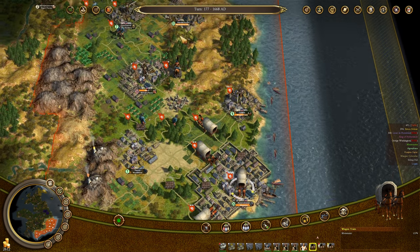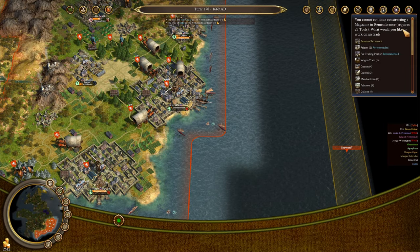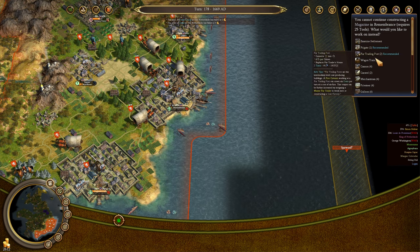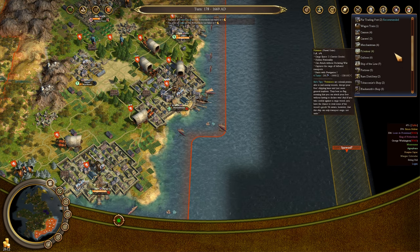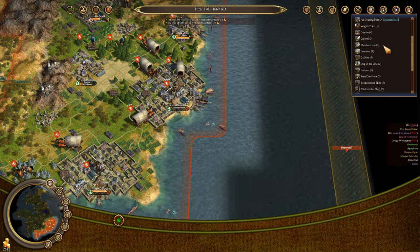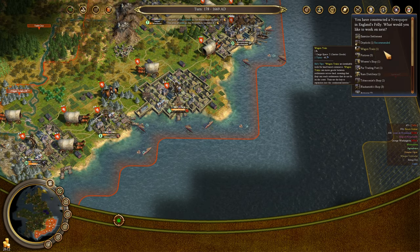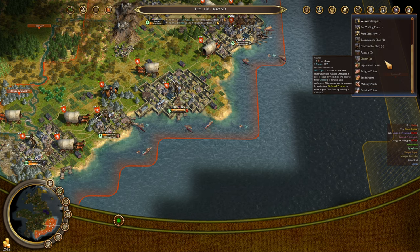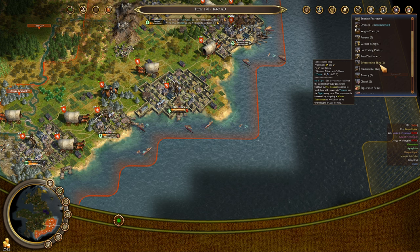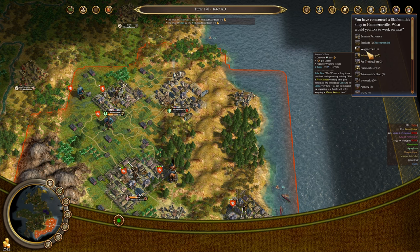We need some more shipping vessels to send goods back to Europe faster. The magazine in Remembrance will be done once I ship some tools in — I might consider buying more tools from Europe, they're super cheap. But what I want to do next is work on a merchantman; we need more actual shipping vessels. We got the newspaper in England's Folly, which is fantastic. We might want to build a dry dock here.